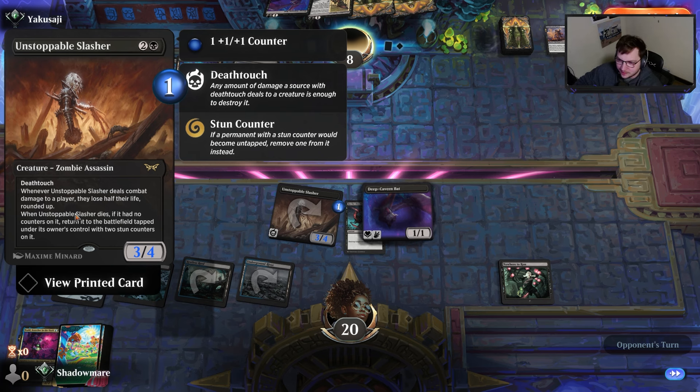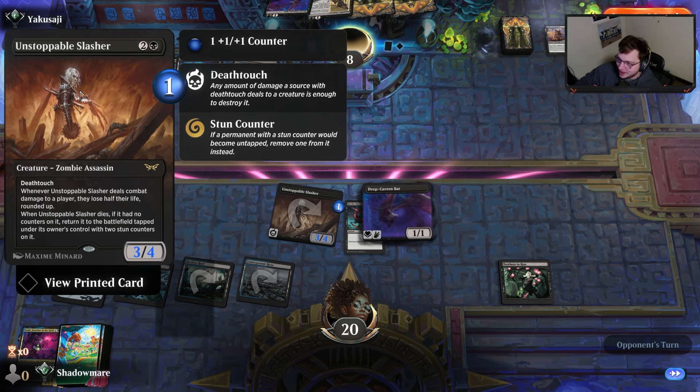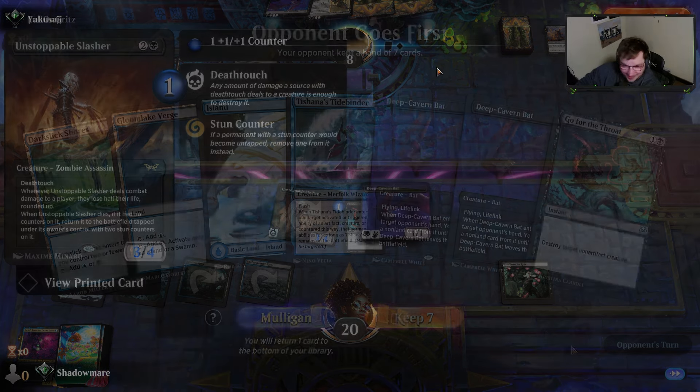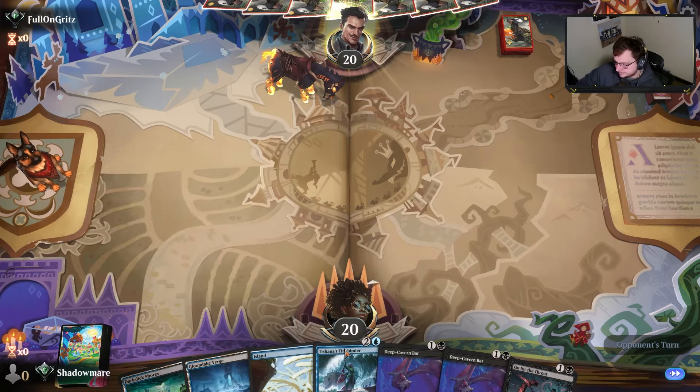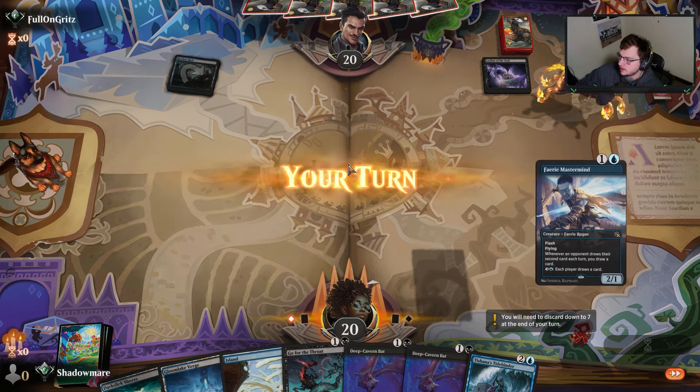I didn't even think about it when I activated — I was like 'oh yeah, mana, activate the map, sure, hopefully hit a land, work perfectly with Restless Reef.' And it's like no — it puts a counter on it. I was like 'oh no.' Our advantage in the matchup might have just died right then and there because this would have gone away forever.